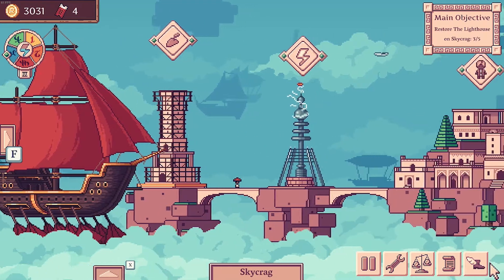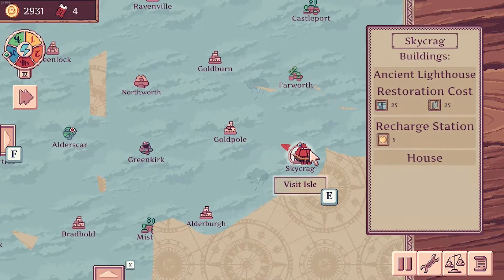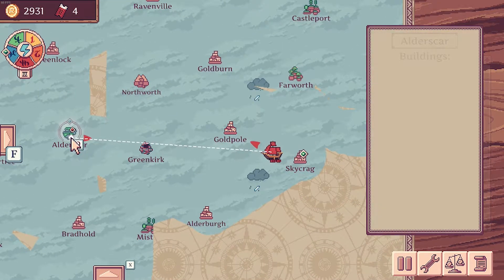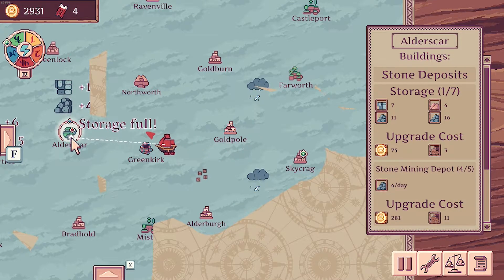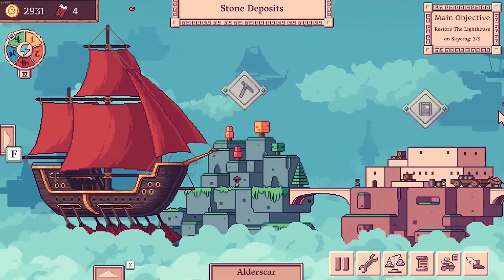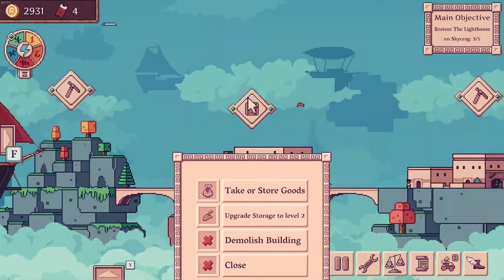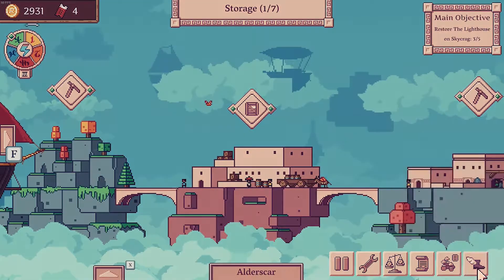18. So luckily we need 7 — I think we've got 7. That's me being stupid, I apologise wholeheartedly. So let's take our store goods, take all that, and we'll take the stone as well because you never know, it might come in handy for us.